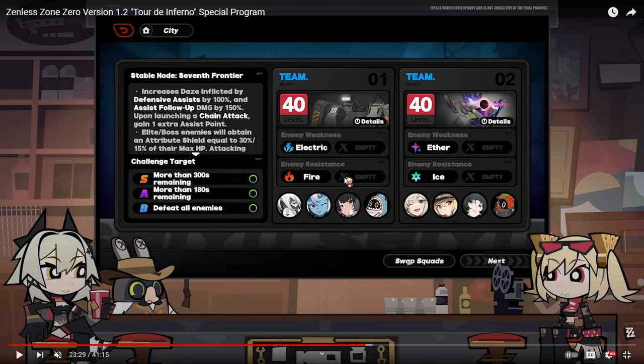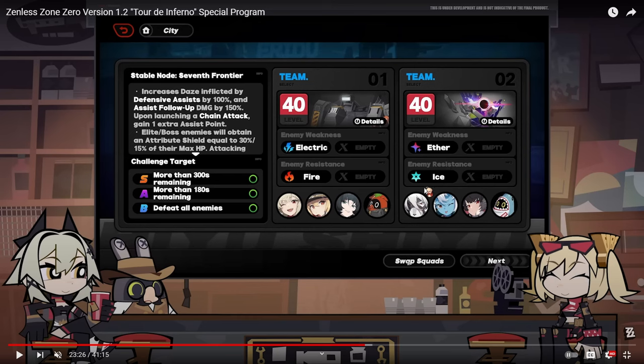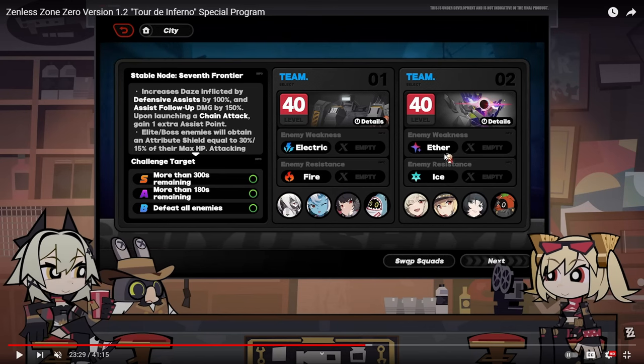Another great quality of life: you know how Shiyu Defense always loves to change which enemies have weaknesses? Well, now you can just swap teams with one button press instead of going into the party menu and manually swapping everything. In the good old days of 1.0 and 1.1, you had to swap out a lot of stuff and put everything in team one. Now you can just do it with one button. It saves about 10 seconds of clicking and means everything moves faster.